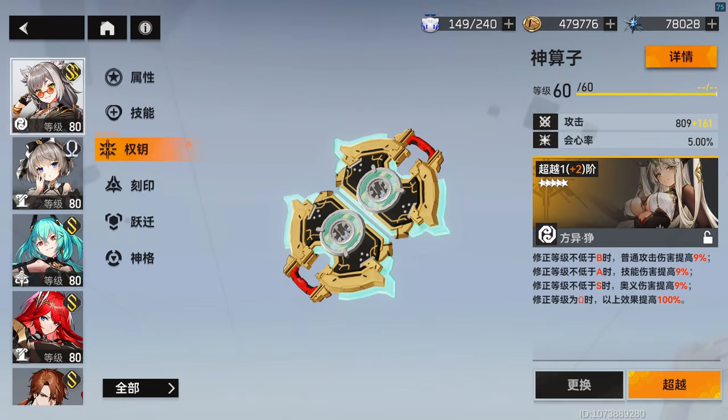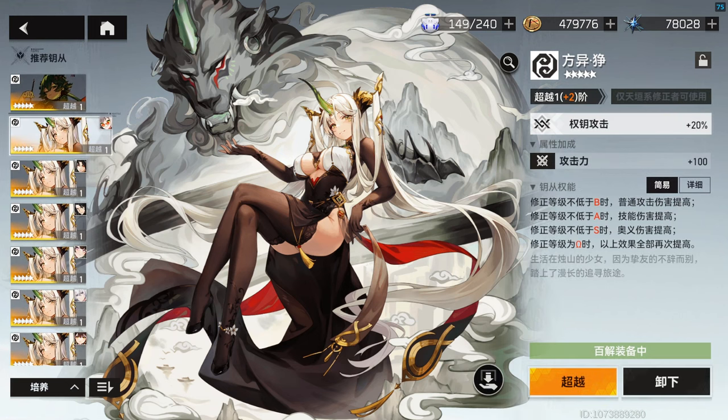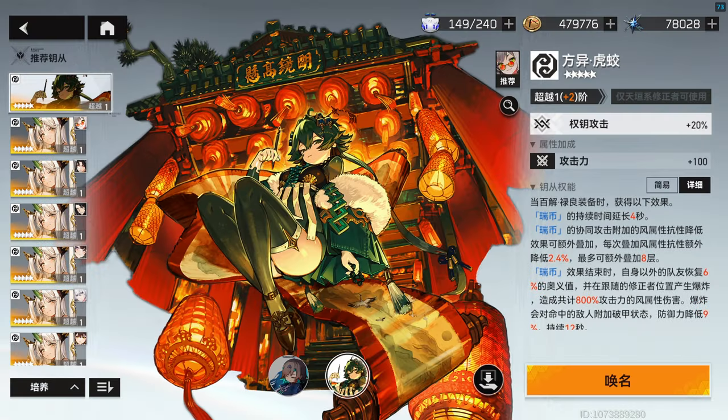As always, our go-to Functor is going to be Otherworlder Zheng, providing her bonus Normal Attack Damage, Skill Damage, and Ultimate Damage with a very easily triggered requirement. Otherworlder Shu Hu on support Lu Liang will grant her the ability to Armour Break, further increasing her support capabilities. Of course, her signature Functor, Otherworld Hu Jiao, is going to be her best in slot.